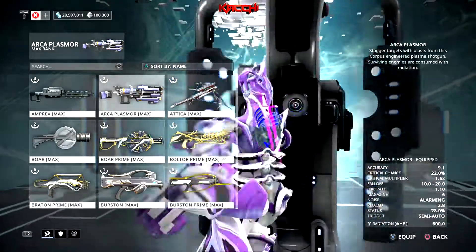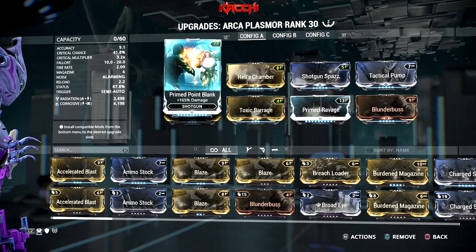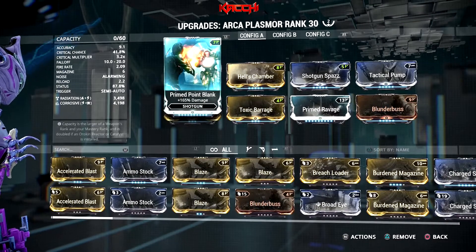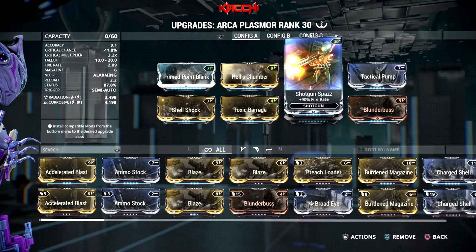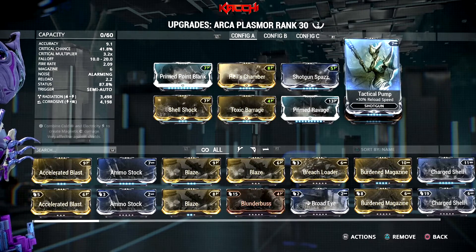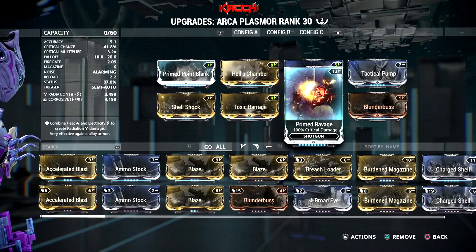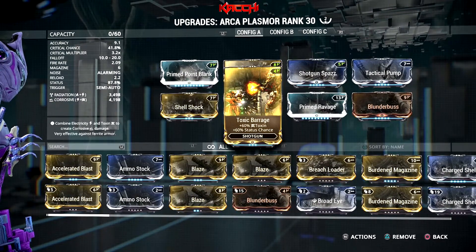I have three builds for you because I was trying different ways to make this more versatile. The first build has corrosive and radiation: Prime Point Blank, Hell's Chamber for multishot, Shotgun Spaz for fire rate since this weapon is really slow, and Tactical Pump to reduce that reload speed from 2.8 down to 2.2. Blunderbuss for crit chance, Prime Ravage at rank 9 for 100% crit damage, and two dual stats for corrosive, bringing status to 87.8%.